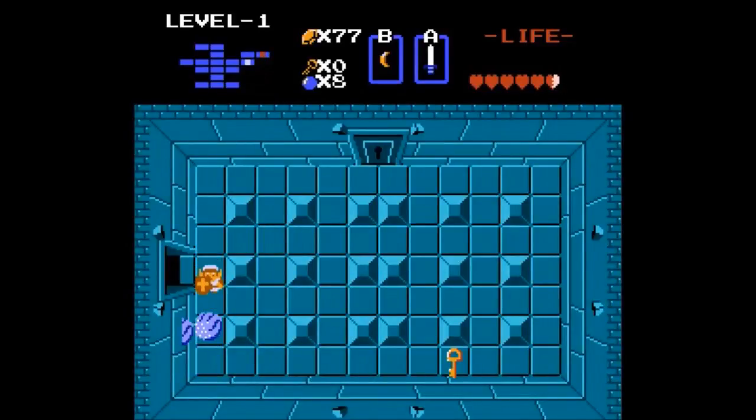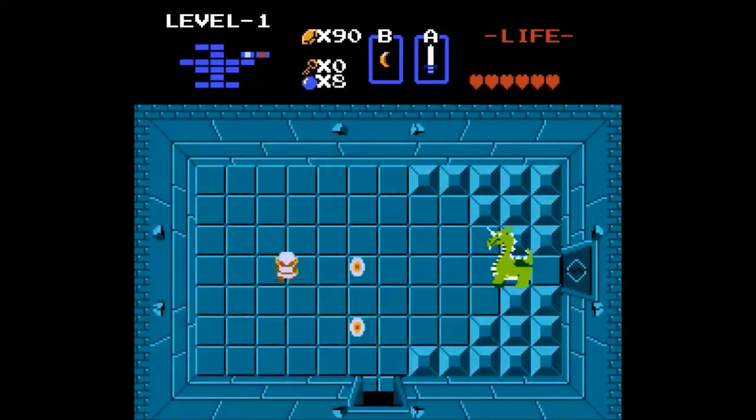You hear that Godzilla roaring? That means we're close. And these enemies we're fighting here - these are wall masters. They have giant hands that grab you, and if they grab you, they drag you back to the beginning of the dungeon. And here's our boss. It's a dragon - we've got to try to hit him in front. Now since we have the magic shield, we can block his projectiles. The sword isn't going to hurt him there - we can also hit his arms. And he's dead!